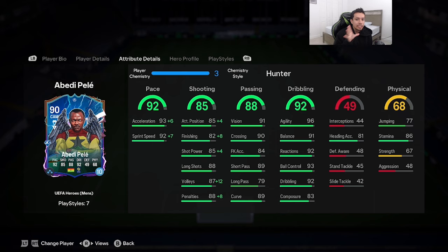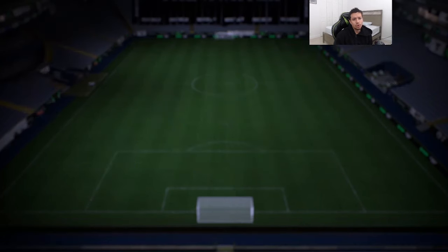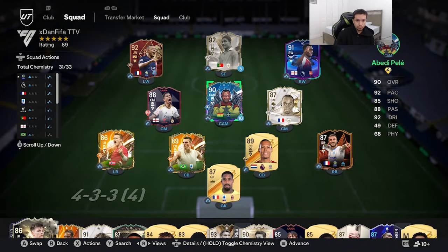I'm going to give him the Hunter chemistry style to max out that pace and boost the shooting — 82 finishing is kind of low for an attacker, so it goes up to 90, shot power up to 89, attacking positioning up to 89 as well. The dribbling category looks absolutely amazing: 96 agility, 91 balance, 93 ball control. We're playing him down the wing in a 4-3-2-1 as a right forward, right behind that Eusébio card.